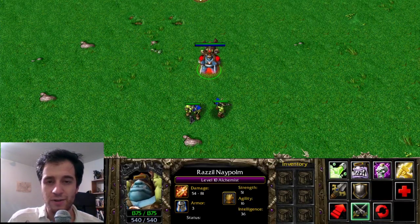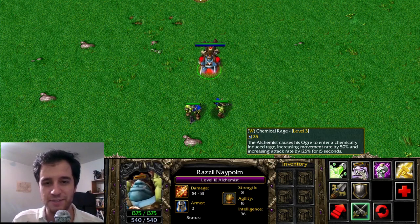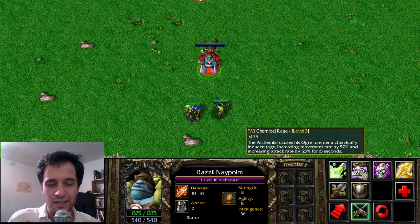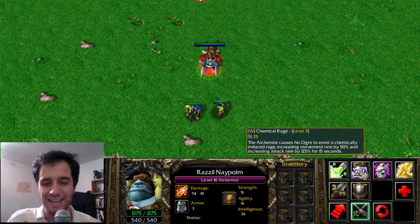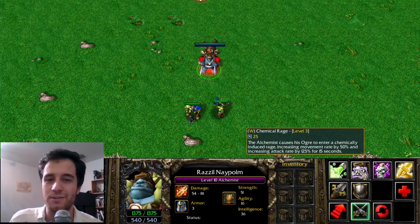Alchemist of Warcraft 3 shares a lot of similarities with the Alchemist of Dota 2. Most notably, Chemical Rage, which increases the movement speed and attack speed of the Alchemist. In Warcraft 3, Chemical Rage does not increase regeneration.